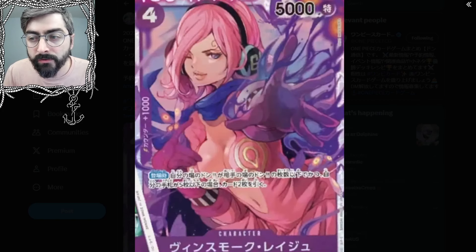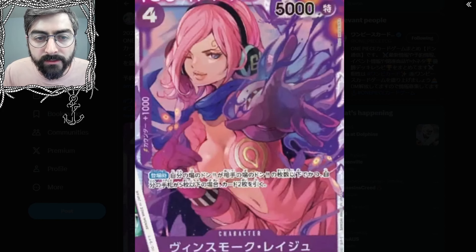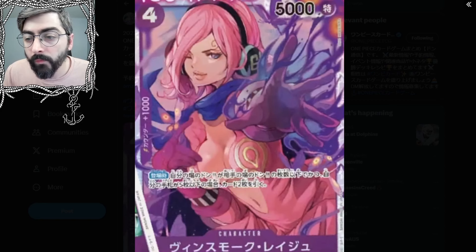Jumping back into Germa 66 — these were leaked earlier in the week before the live stream. These are the raid suit versions I was alluding to with the last two siblings. Vinsmoke Graju — purple character, 4 cost, 5k power, Vinsmoke Family, Germa 66. On play, if you have less Don on your field than your opponent and if you have 5 or less cards in your hand, draw 2 cards. Counter 1k. So the previous cards are leveling up or going into raid suit mode with these cards.